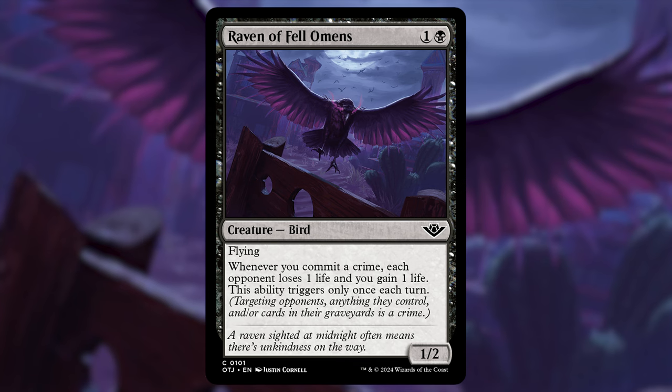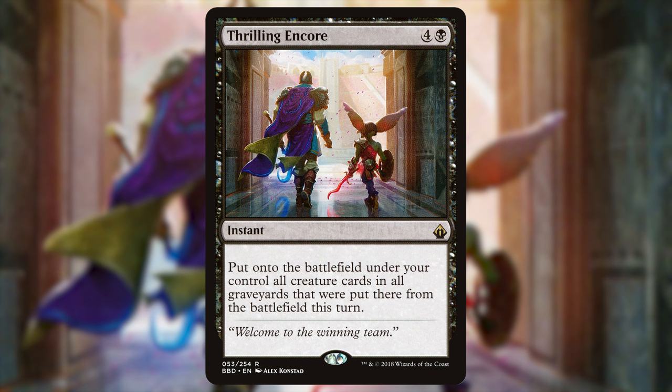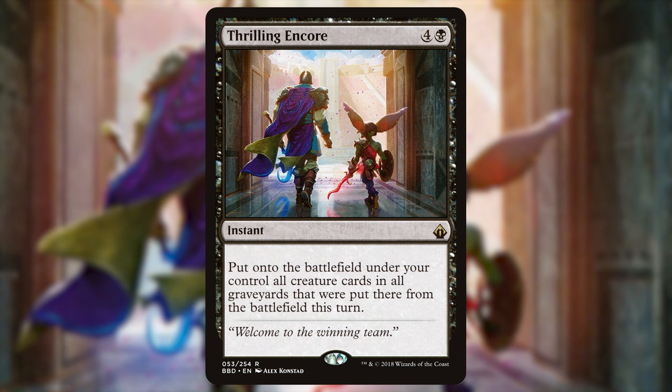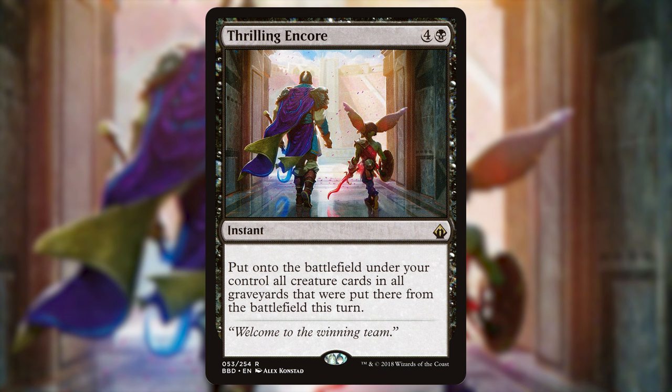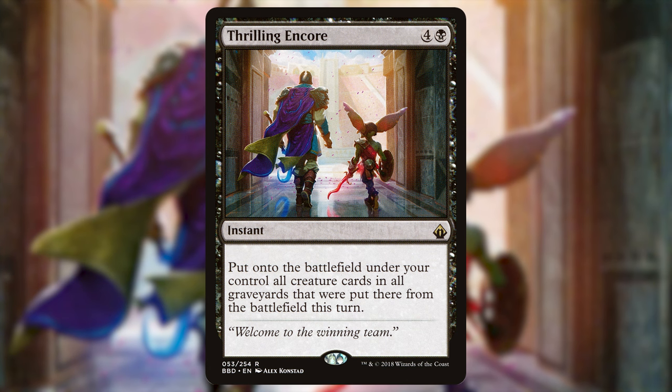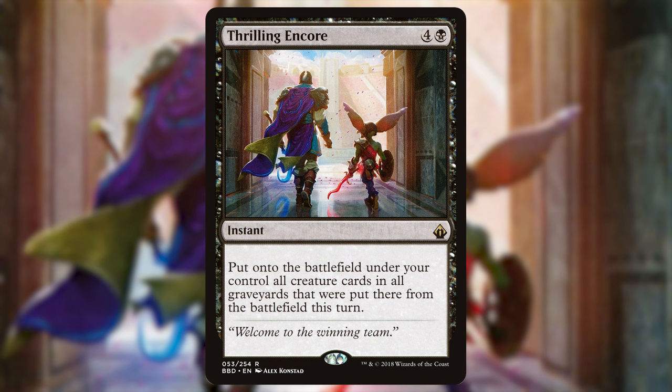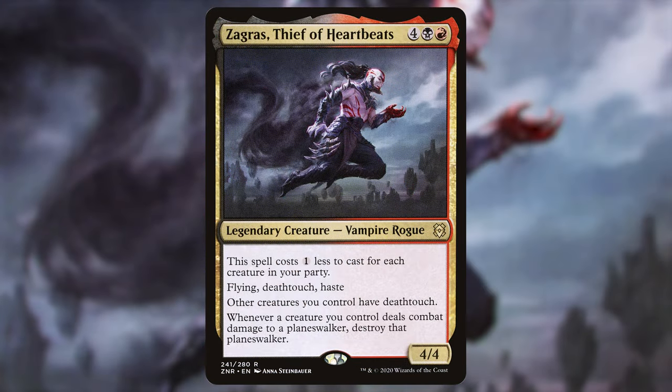One of the best techs I have yet to pull off — but I know it's coming — is Thrilling Encore: four and a black for an instant. Put onto the battlefield under your control all creature cards in all graveyards that were put there from the battlefield this turn. You wouldn't play this outside a deck that consistently kills lots of creatures. The dream: have Zagris out, drop Goblin Chain Whirler to kill all your opponents' creatures, then pay five for Thrilling Encore — eight mana total — and steal everything. All those stolen creatures also have deathtouch. I cannot wait for that day.